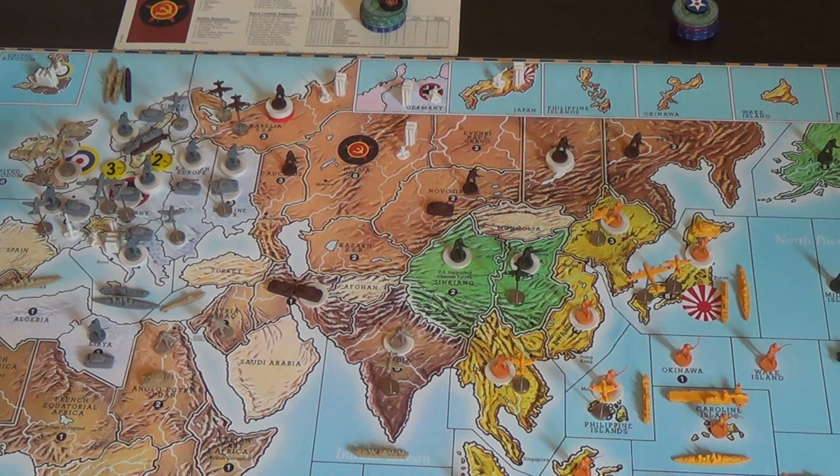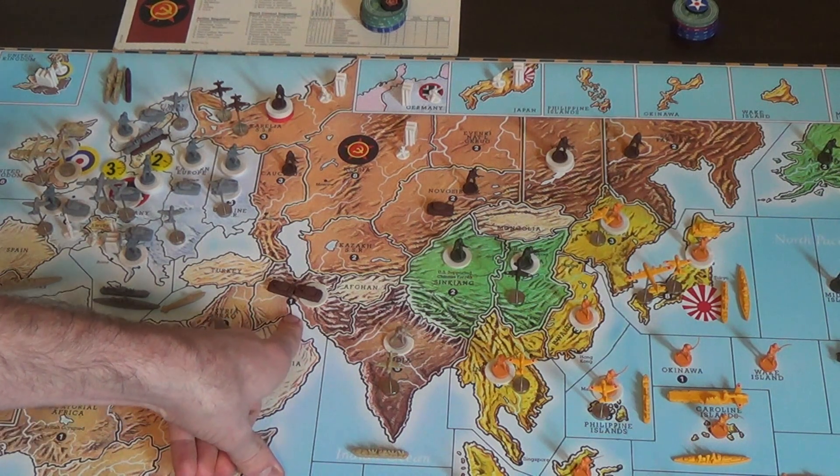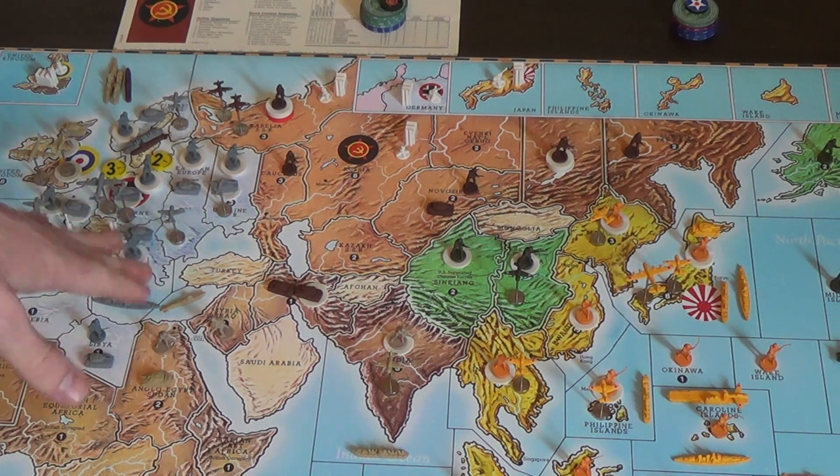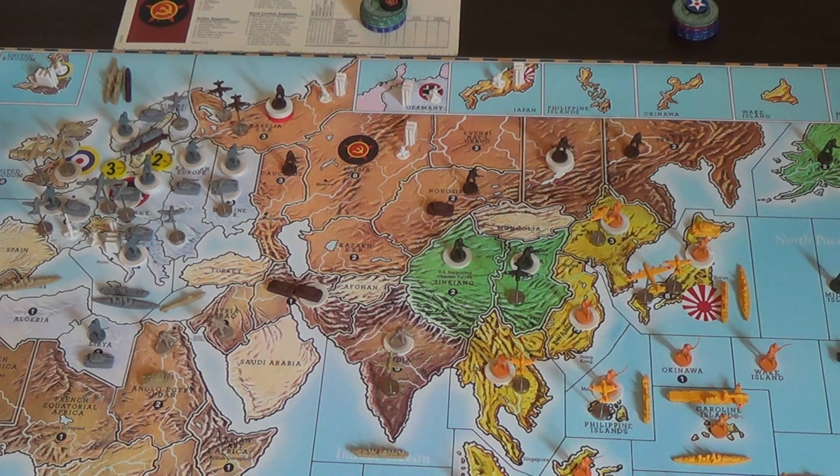Bookmark this idea because there's another reason apparent in the British strategic video why I put these tanks here. It's a clever little trick — the British and the Russians can work together to create a situation against the Japanese in India. Remember that I did this here and I'll reveal that strategy in the British strategic video. My strategy doesn't change much; I pretty much like to run this almost every time I play. Thank you for watching. All the best from the good captain — bye bye.